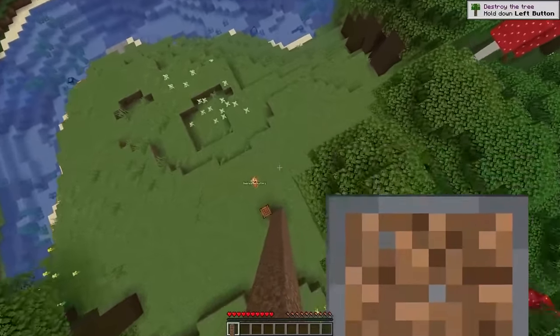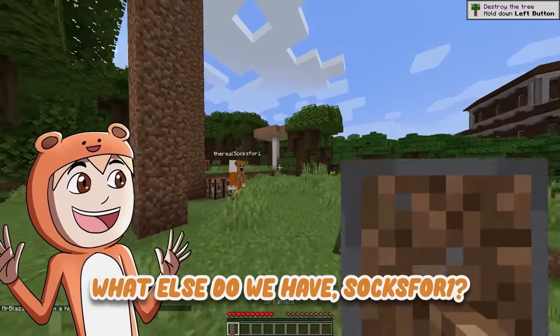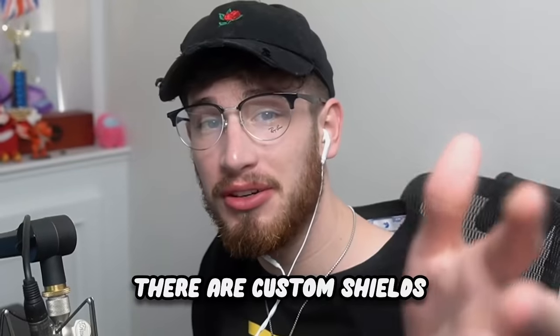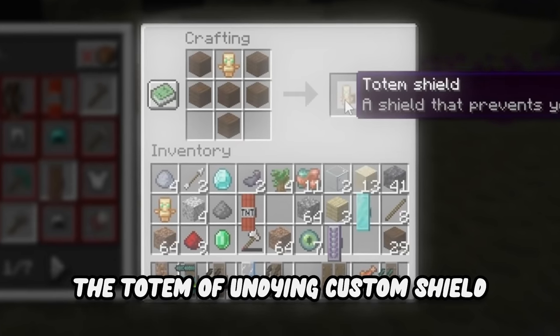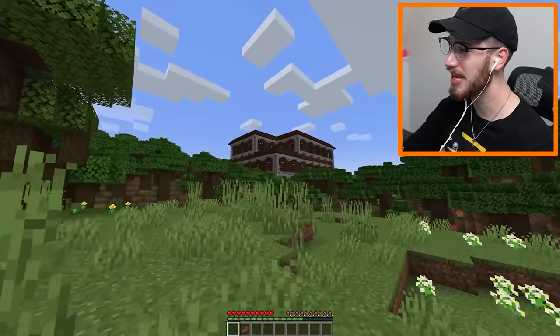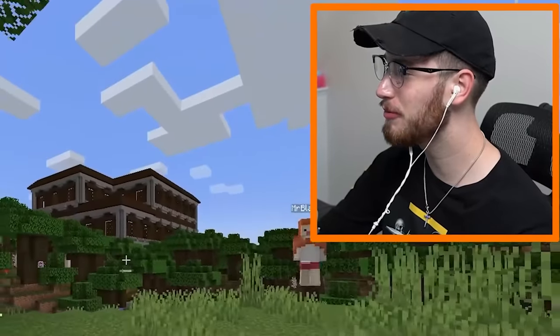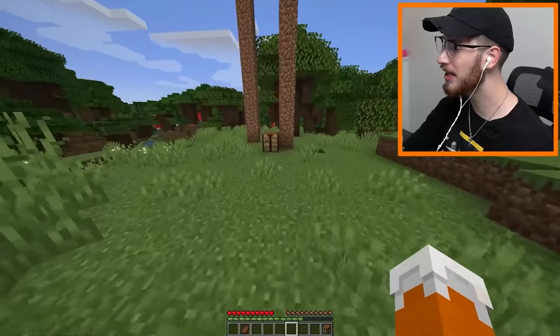Click it again. I survived! What else do we have? There are custom shields out of almost any block, and at the end you'll get to see the totem of undying custom shield. What the heck is that? We're about to find out. Wait, did we actually spawn next to a woodland mansion? That'll be perfect — you can use your dirt shield to get up there.